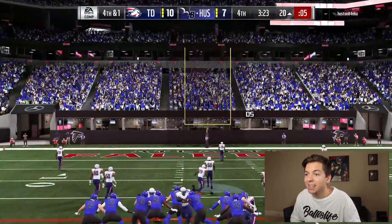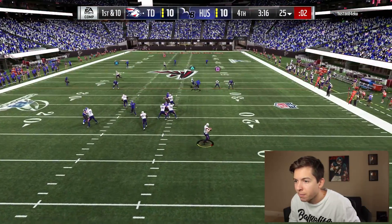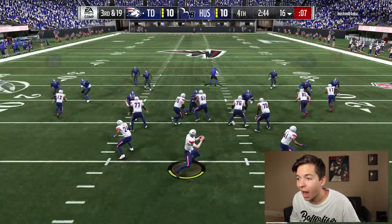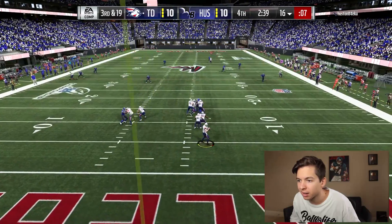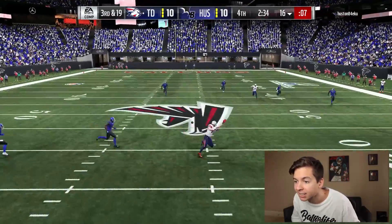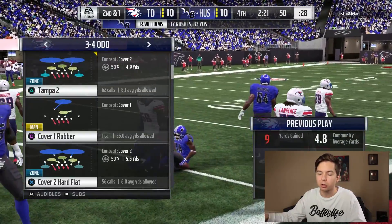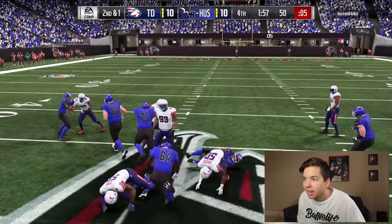He ties it up at 10. Let's start this drive on a positive note — triangle wide open up the field and he dropped it. We have five drops in this game. Starting the fourth quarter — all we need is one turnover. He's just keeps cutting it back — that's like the new cheese in Madden 19, whichever way your run play is going you go the opposite way. He keeps running up the middle trying to bleed the clock. He's putting Ricky in motion — it might be a fullback dive — and it's exactly what it is.